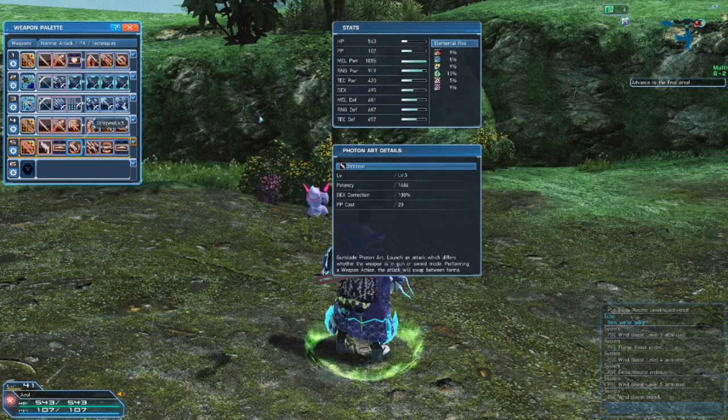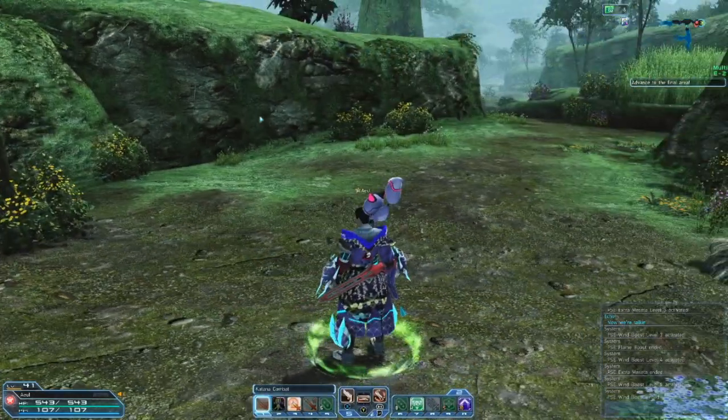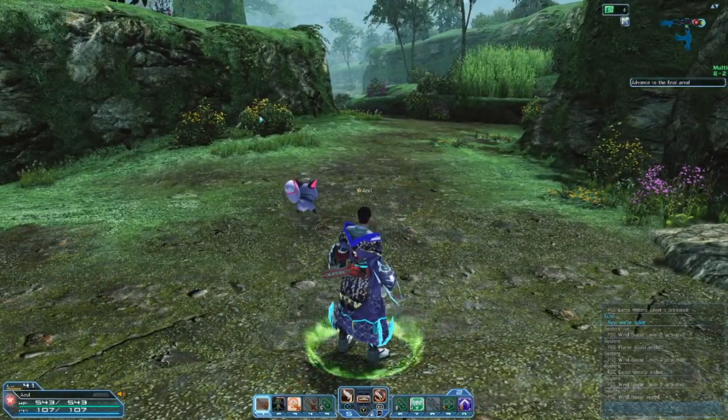So it's a gun blade photon art and you launch an attack which differs whether the weapon is in gun or sword mode, and you perform a weapon action. The attack will swap between forms. That is actually exactly what it does — unlike the katana skill, this one pretty much explains it to a T. However, it doesn't tell you about a little trick you can do with it.